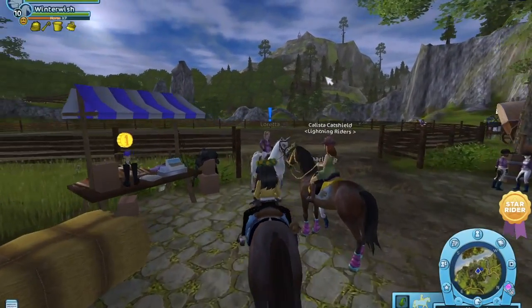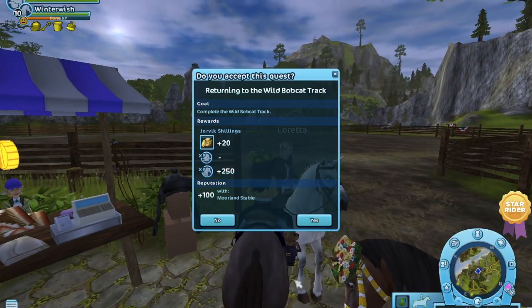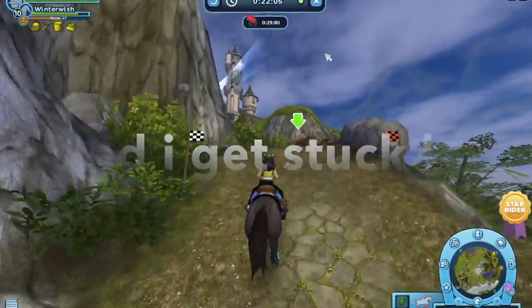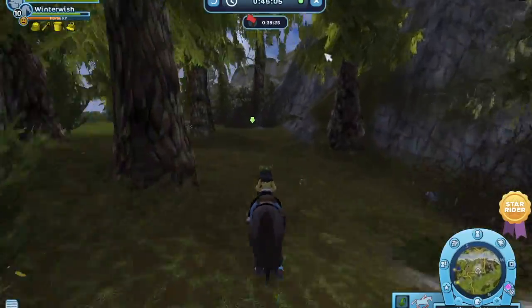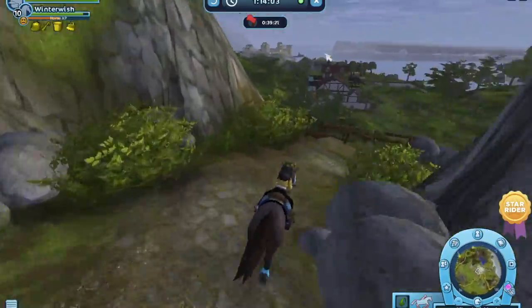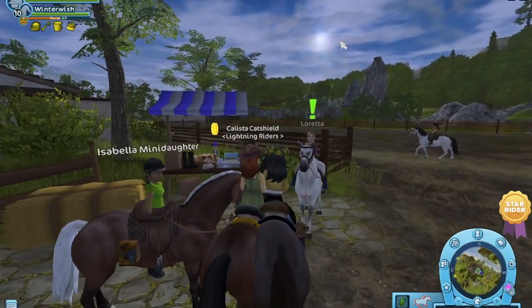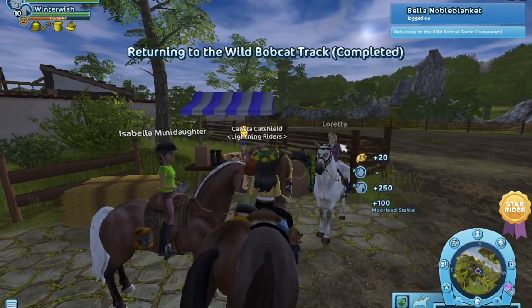The third tip is to do the races. Every time you do a race, you get horse XP, but you also get Jorvik shillings — usually 20 Jorvik shillings per race depending on how long it takes. If you want a video on shortcuts for non-star riders for races, just comment down below. When you finish the race, go back to the person you did the race from — I did mine from Loretta — and when she has a green exclamation mark, click on her and you get 20 Jorvik shillings.